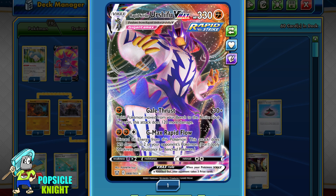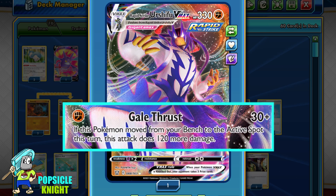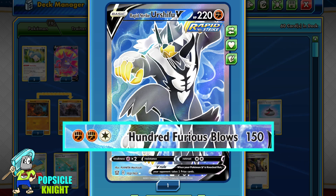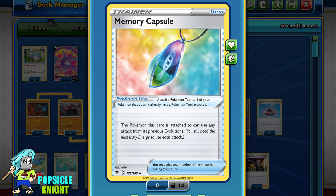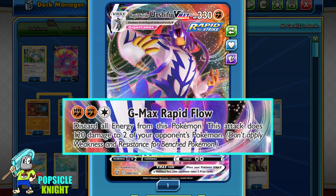I'm also using Memory Capsule, which allows you to use any attack from a Pokémon's pre-evolution. With this, we don't really have to worry about switching Rapid Urshifu back and forth from the bench. It can simply deal 150 damage using its V attack, Furious Blows. This will help us conserve energy for when we really need to use its GMAX attack, because you will need to discard energy when you use it.